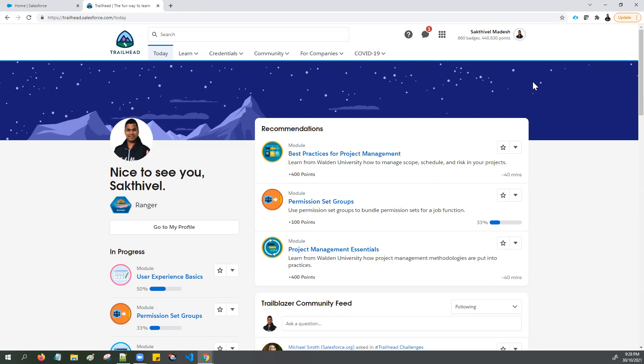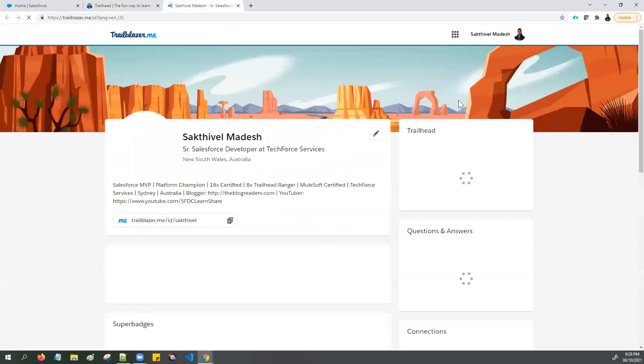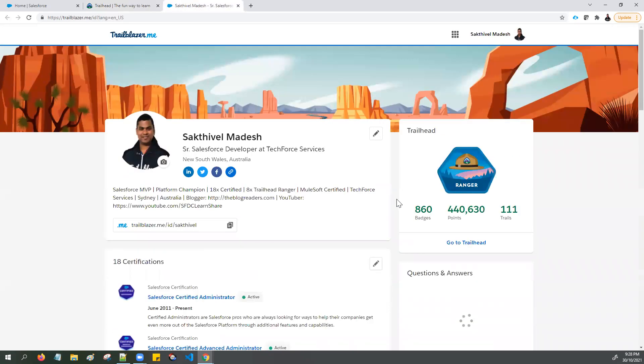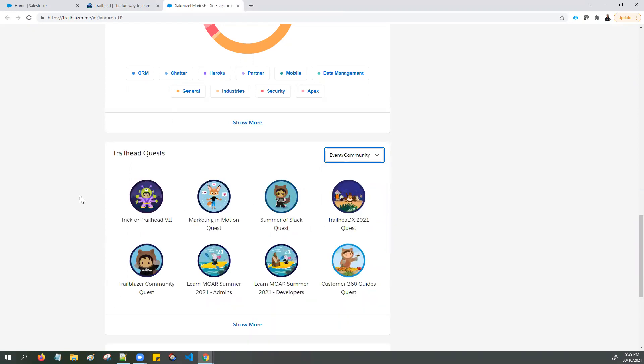Here I'll show you where exactly this limited edition community badge is displayed in your Trailblazer profile. Go here and click Profile — it redirects to your trailblazer.me profile. Scroll down to the section that displays all your Trailhead badges. You can filter based on super badges, modules, projects, and community. In the community or event filter, this is the place where all your limited edition badges are displayed.